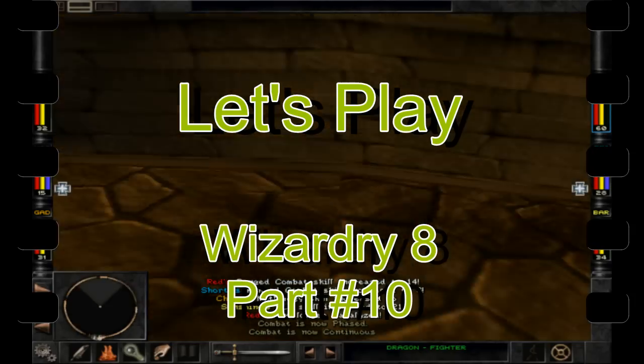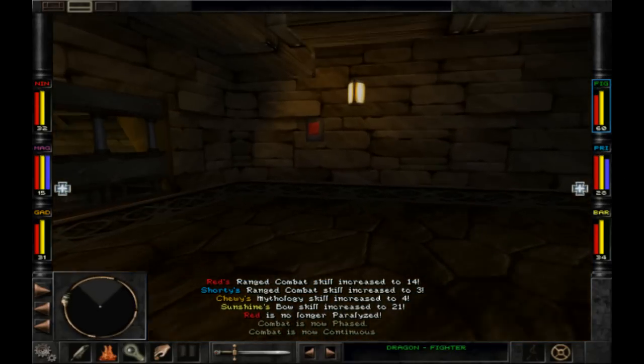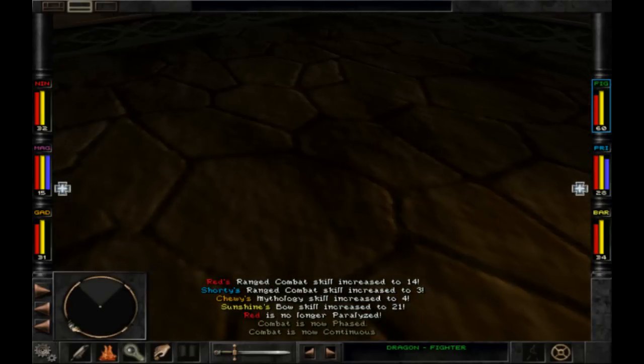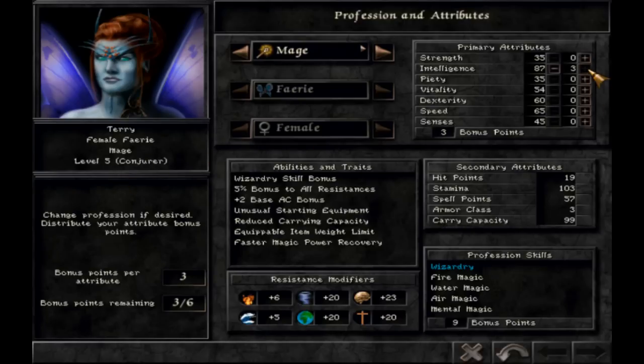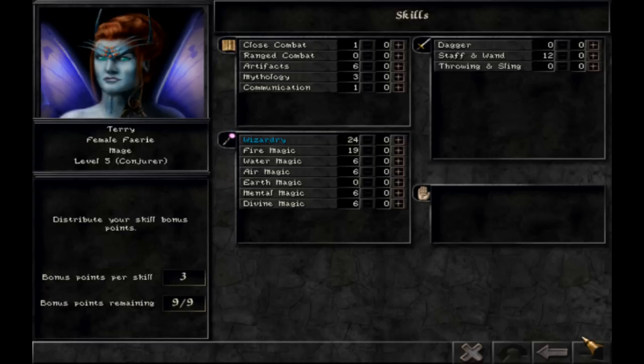Welcome back to Let's Play Wizardry 8. We just finished that epic battle with some crazy spiders, and we have a red button on the wall. But before we press it, let's level our characters up — intelligence, speed... actually, let's do vitality. Freeze Flash — that's cool. Fireball, that's a fire one, let's go with fire. Yeah, we're cranking up the fire.